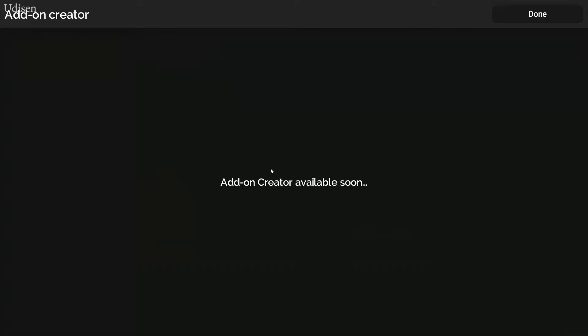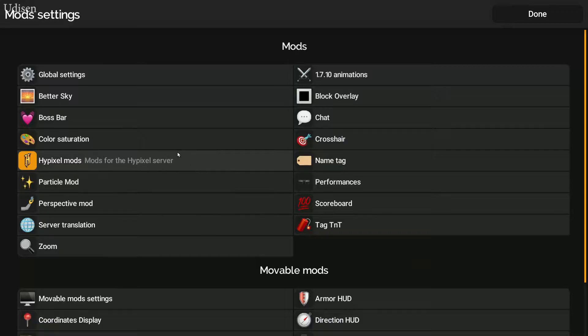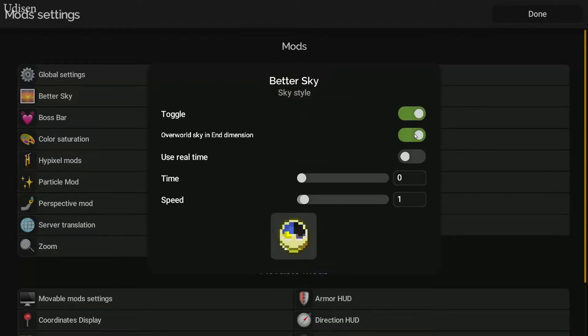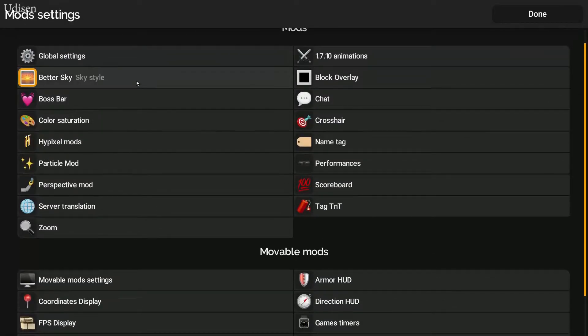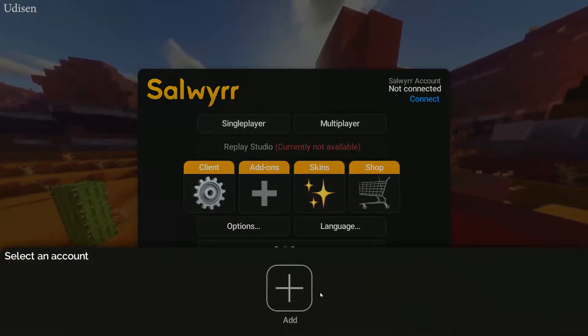In the client settings, we can change and choose a custom sky. In the end, use real time speed 18. Can I choose a better sky? I want to go and test how it looks like in the real world.